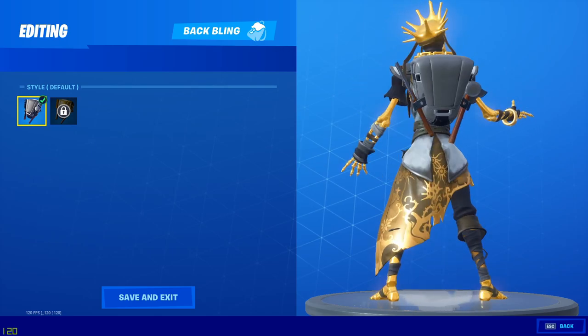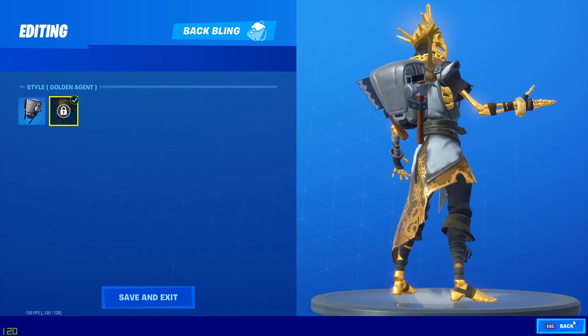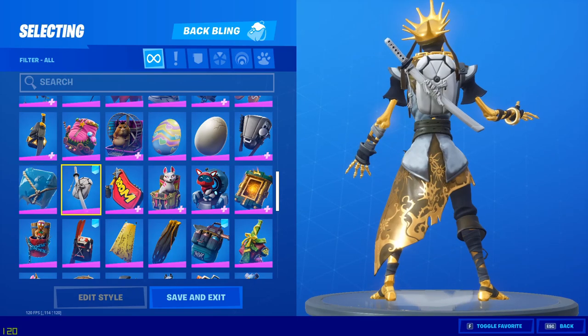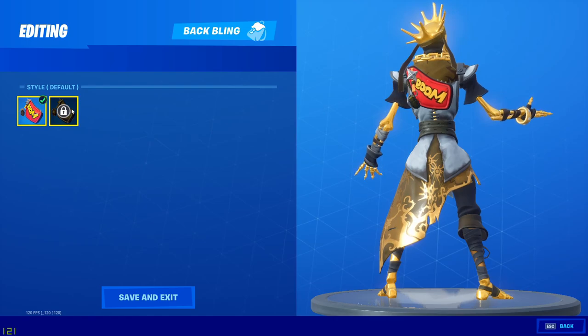Hench holler — default style is a maybe and the gold style I'd give a yes, 100%. Excuse the dog barking in the background. Ice cube — no. Ignition — yes. Ka-bag — default style is no, and on the golden age version it'd probably be yes, but I can't say for sure.